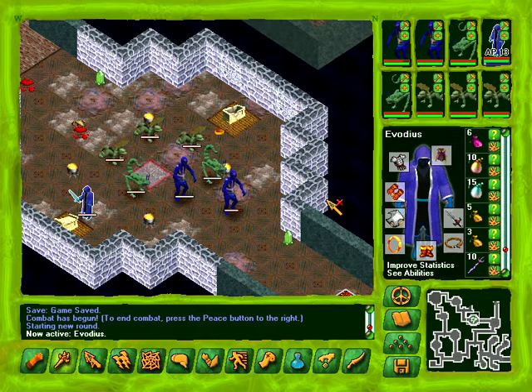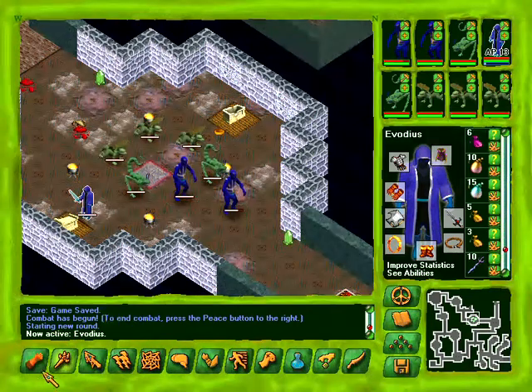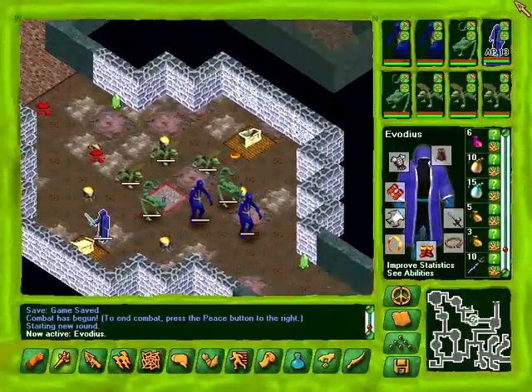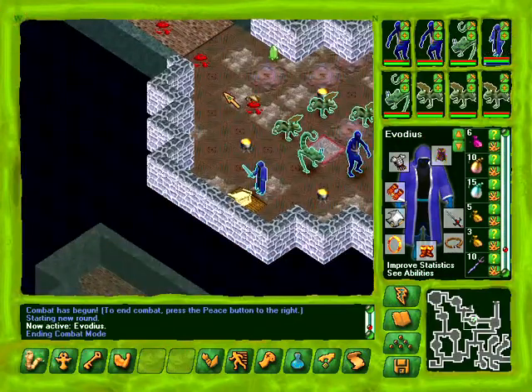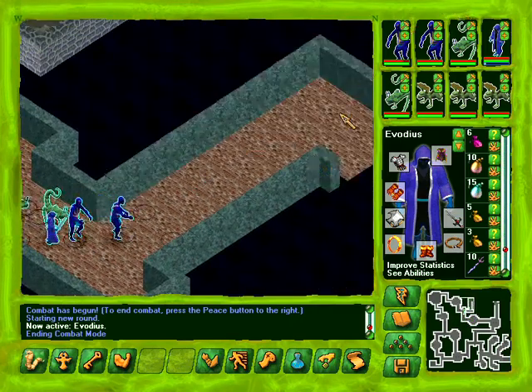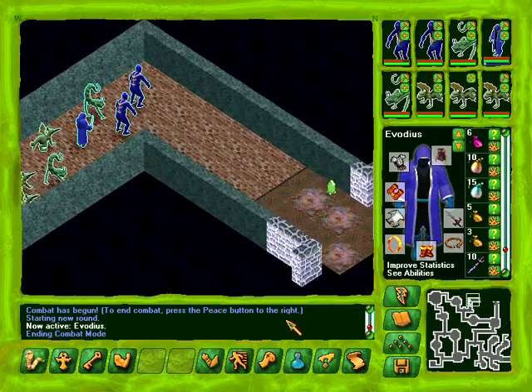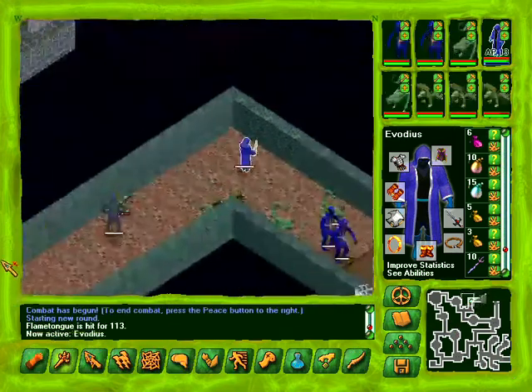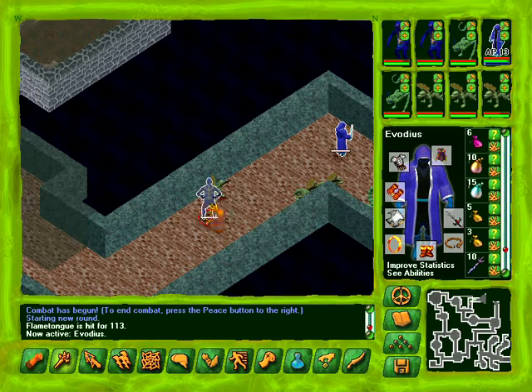Welcome back to my let's play of Geneforge 1 here on my channel Idle Wisdom. We are here in the inner shaper crypt. Last episode we continued exploring in here and we defeated the spirit of Danette, put her spirit to rest. She was in there with a bunch of amazing treasures, and we defeated Defniel's guardian, which was a powerful cryo drake. I think Defniel is actually the only one of those master shapers of Susha Island who's at rest.